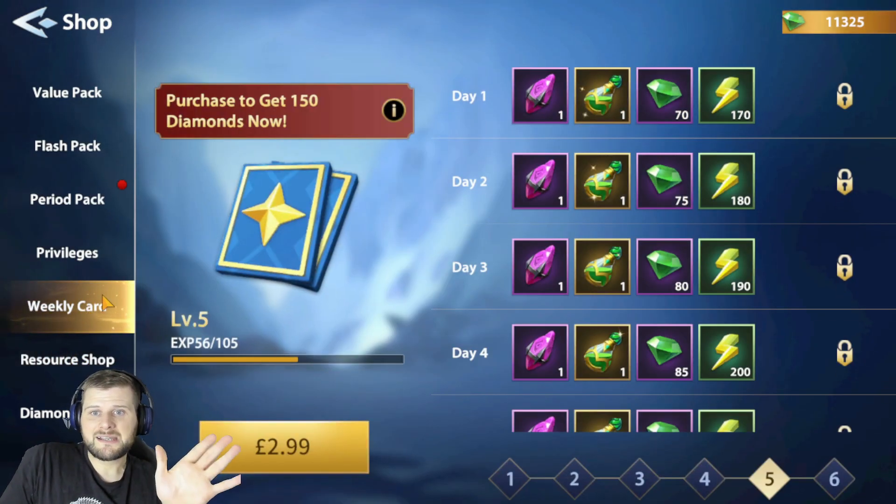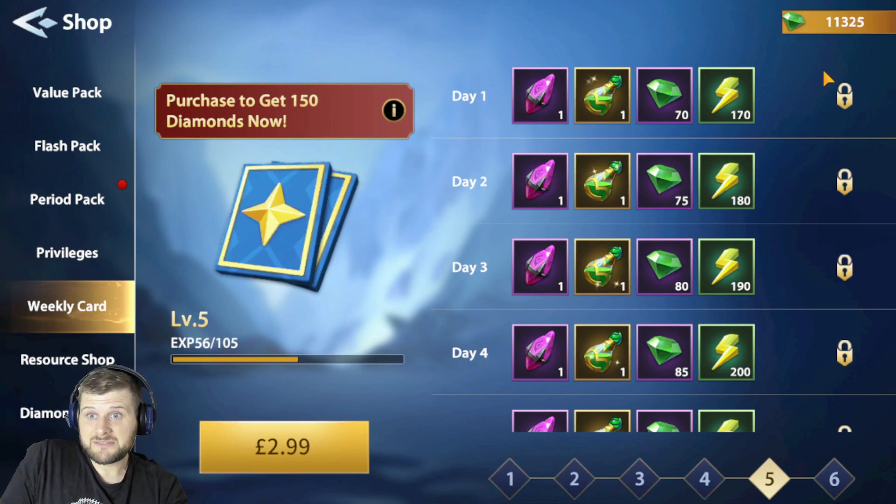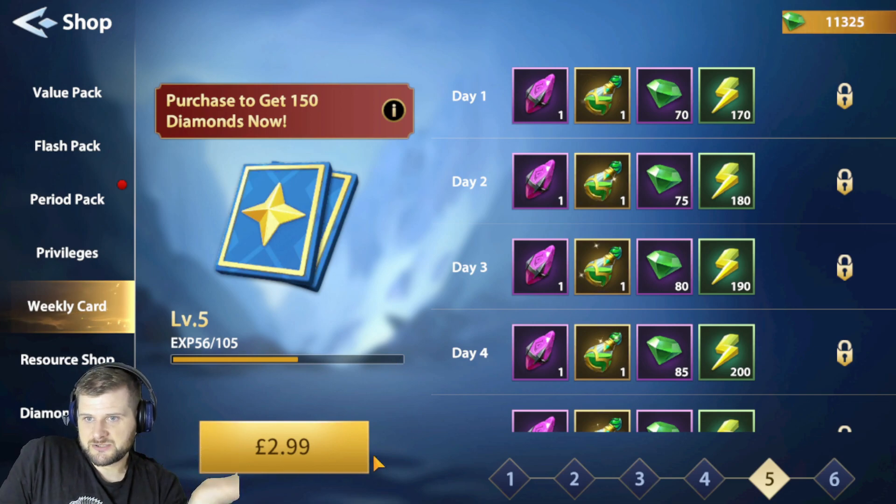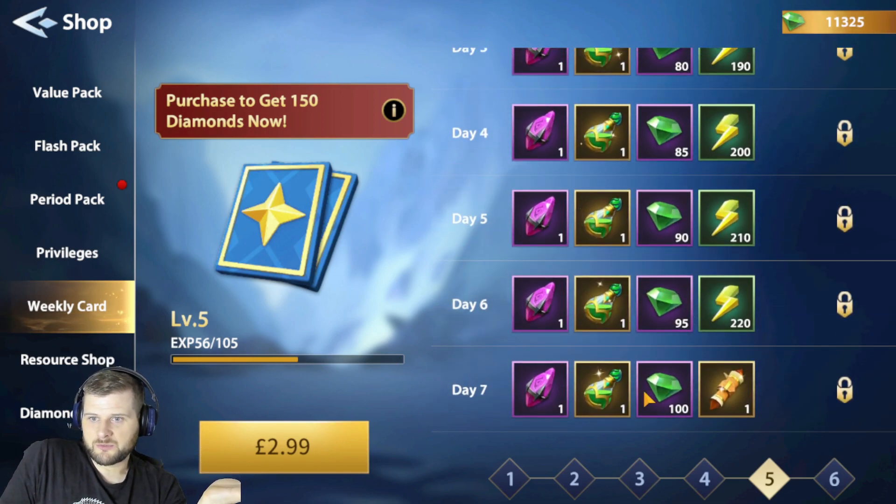The Weekly Card is very good. We get an Excellent Wish, an experience potion which is needed, a few diamonds, and some more stamina. This is a very good buy at $2.99 — you do get your money's worth here.